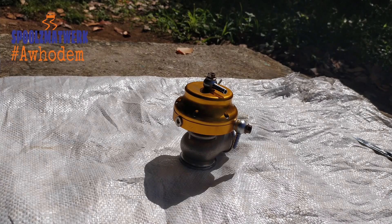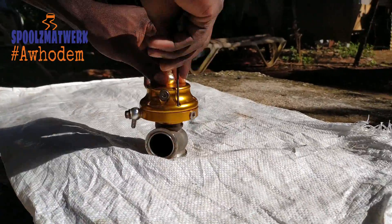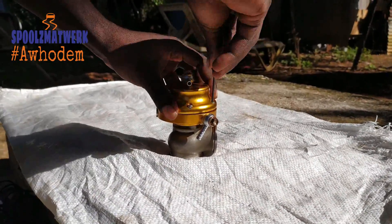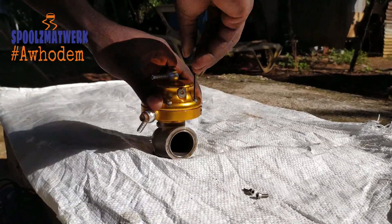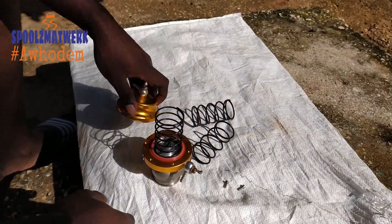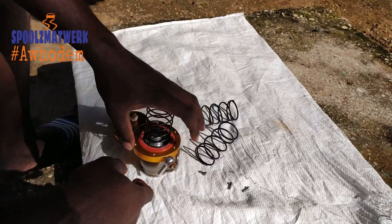I will go ahead and disassemble the wastegate right now. It has the 14 pound spring in it, so I will remove that and add a lower PSI spring for the build. I'll go straight into it right now. As I said, I'll explain in detail how the wastegate works.